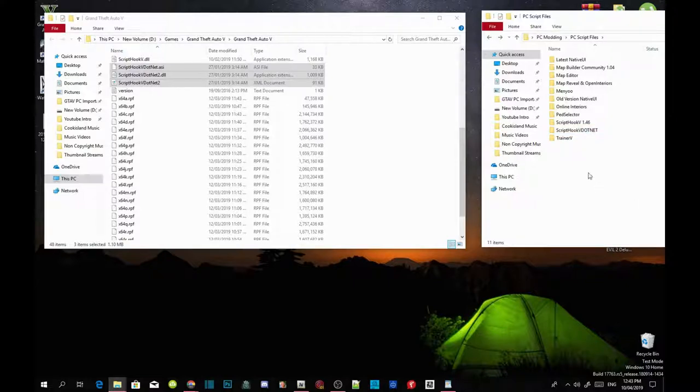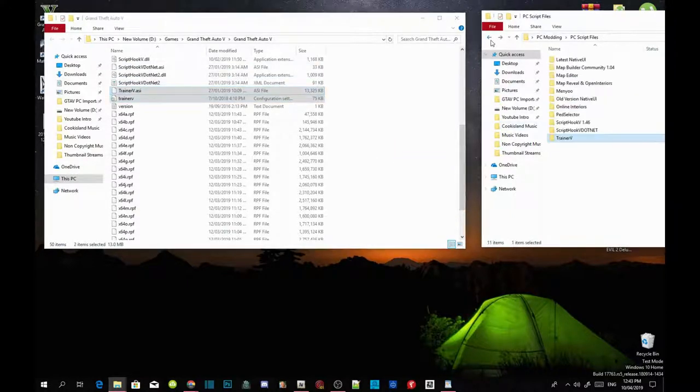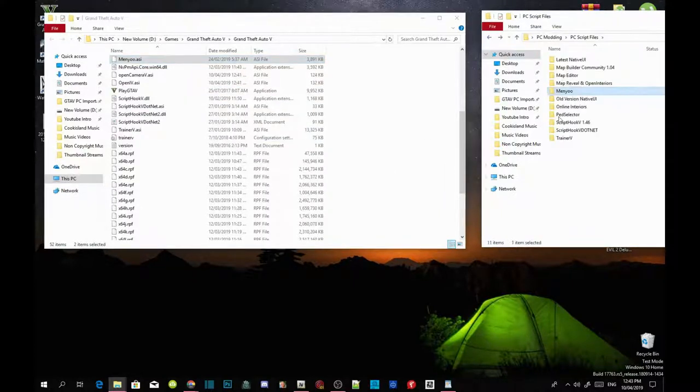Now we are going to install the trainers. Open up your Trainer V, extract the folder, and select TrainerV.asi and the .ini — drag both files inside your GTA V main folder. Then open up Menyoo, extract the folder, select the Menyoo stuff folder and Menyoo.asi, and drag both files inside your GTA V main folder.